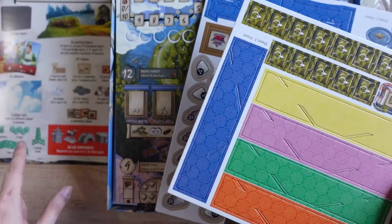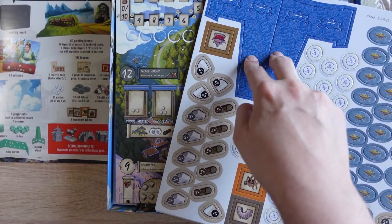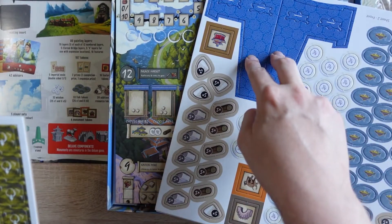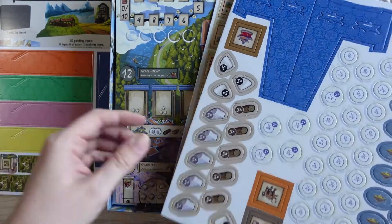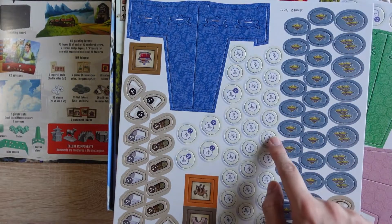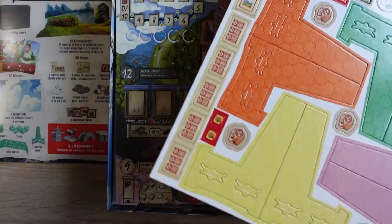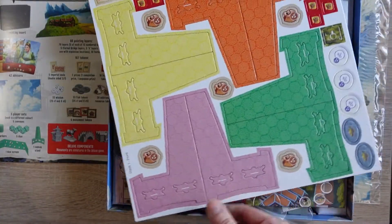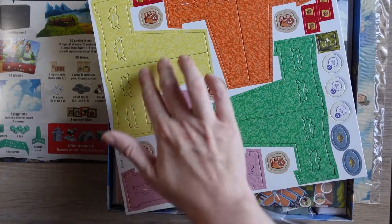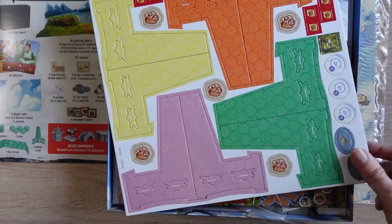I'm guessing those are for the canvas stand — no, that's the canvas stand. So I'm not quite sure what those are for but I'm sure I'll find out. We also have our fish tokens, wisdom tokens, and lots of different stands actually — five player sets each in a different colour. Those will be parts of those. I understand now.